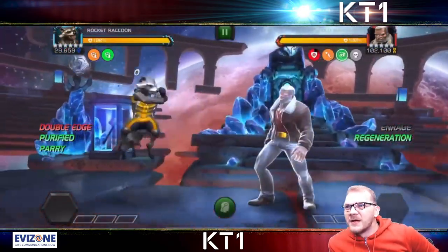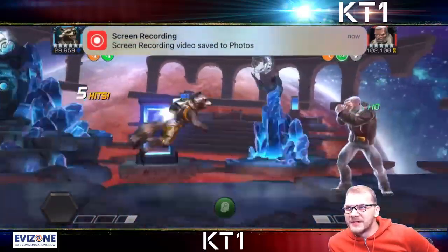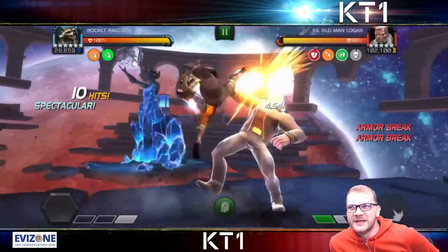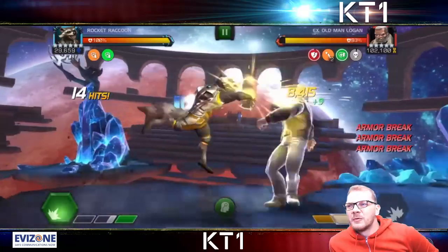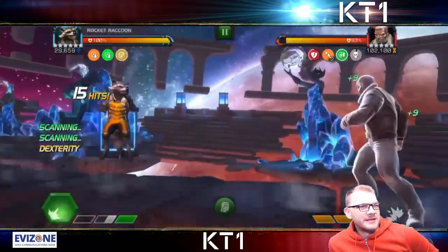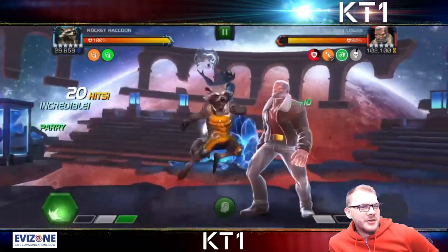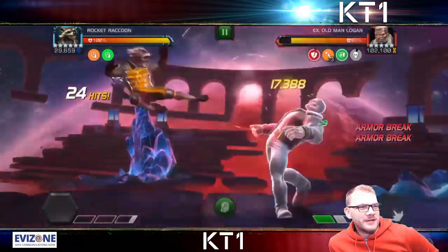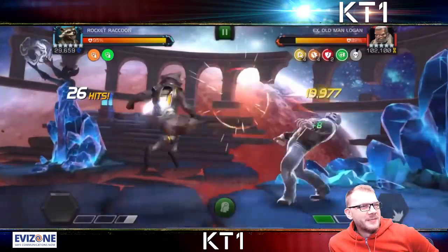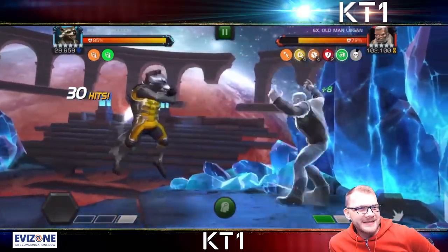Speaking of, here is Labyrinth of Legends — Old Man Logan. One thing to keep in mind is the class advantage that tech champions have over mutants, so Rocket is getting a bit of a boost there. We can see War Machine pre-fights, and there is also a synergy that places armor break on opponents upon critical hits. And now he's hitting 19k medium crits from the get-go.